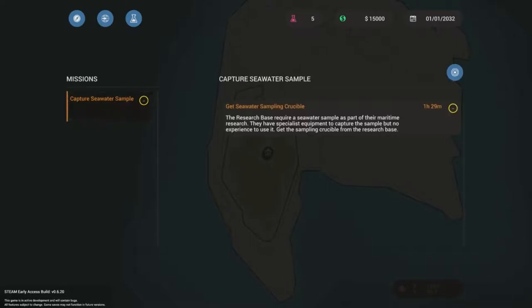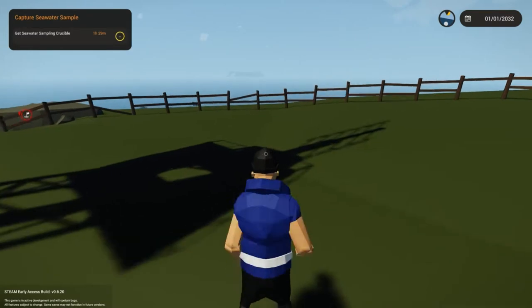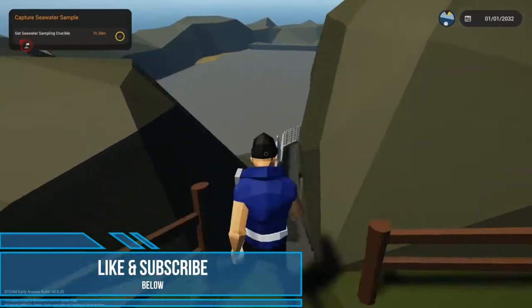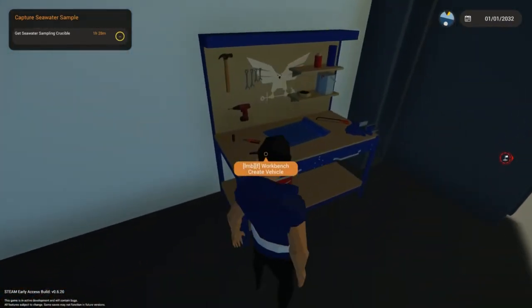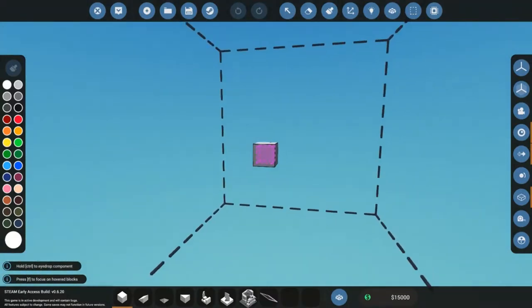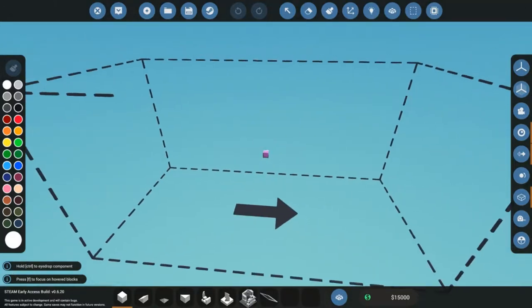Our current mission is to capture a seawater sample and get it to the crew. As always, hope y'all are enjoying the series — if you are, go ahead and like and subscribe below, and follow any social media linked below as well. There's a workbench here — it wants me to build a boat, so I'm going to build a boat and we'll be back in a moment.